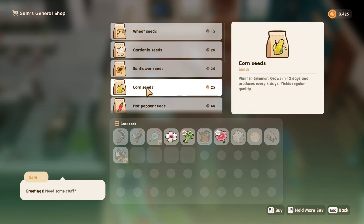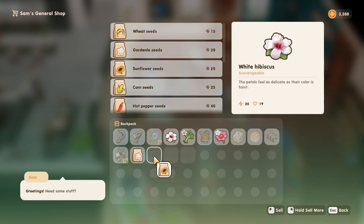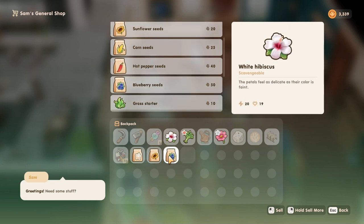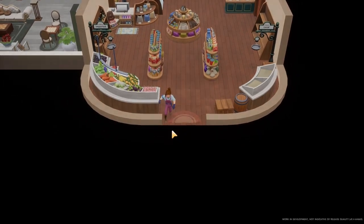For summer it would be sunflower for 60 gold, gardenia for 40 gold, and blueberry for 35 gold — which is also a little on the low side. But blueberries will regrow every four days throughout the whole season, which is nice if you want to make some more money.